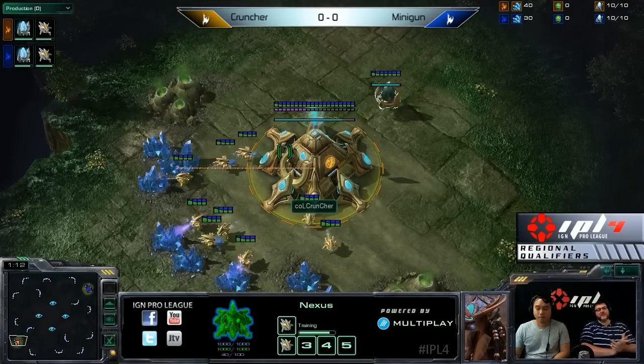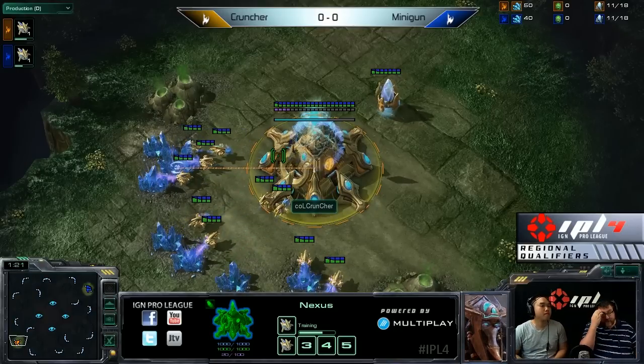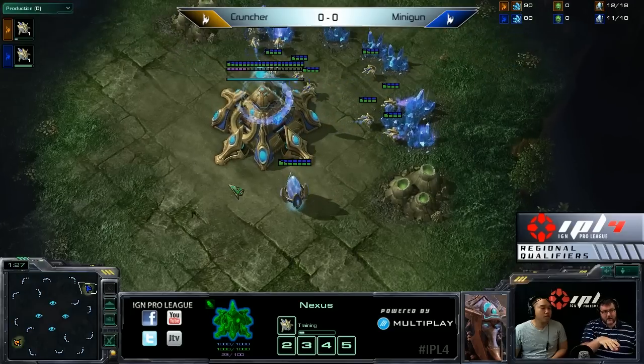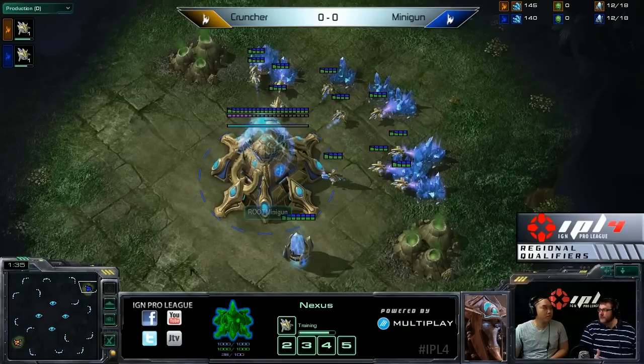The first map is Tal'Darim Altar, and you know what happens when you have Tal'Darim Altar and two Protoss players — that means you're going to have a four-gate, most likely. The reason for that is the main to the natural is on even ground. There's no high ground or low ground, so no defender's advantage. And we already have PvP, which is basically no defender's advantage to begin with.